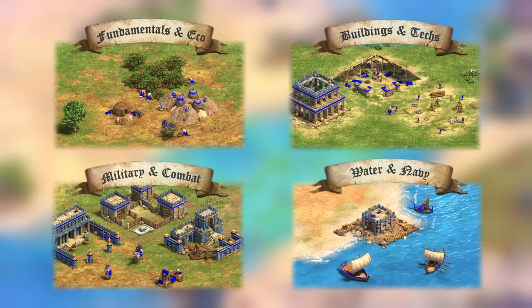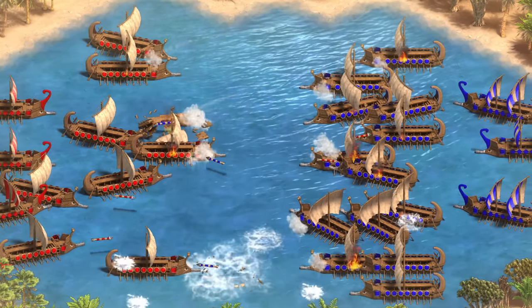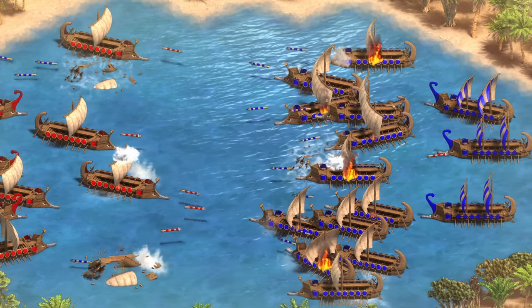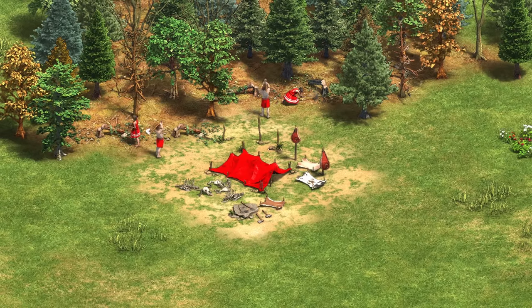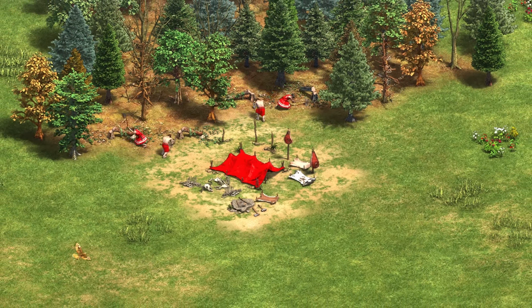Since the Return of Rome DLC is a brand new game mode for AoE2 players, I figured that there would be tons of you who would either need a refresher on how AoE1 played out, or need to learn the game from the ground up. I've linked all four parts in the pinned comment below, and I've ensured I'm as concise as possible, as tons of info is crammed into each part.